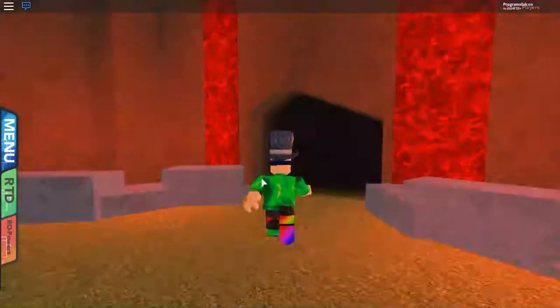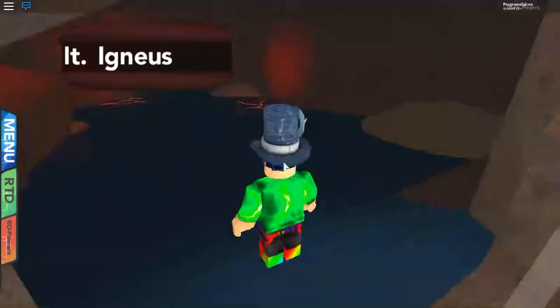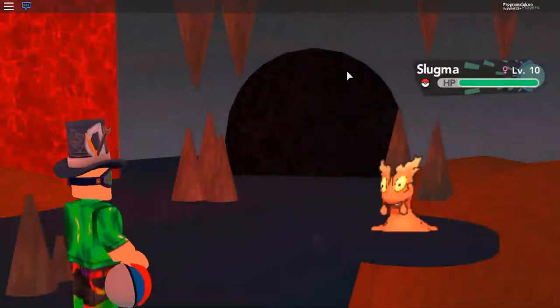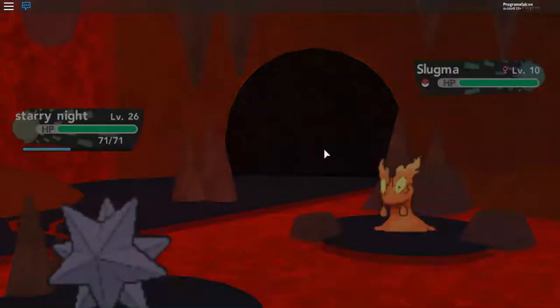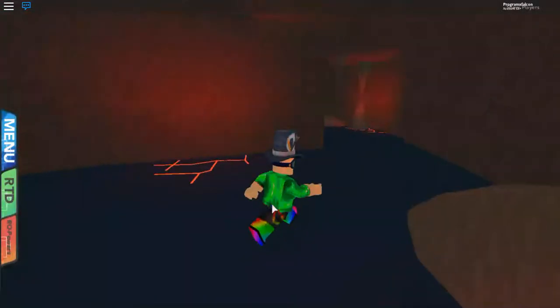You want to come to the Mount Ignis other entrance and run through here. You can also get the Magmarizer here, which means you give Magmar the Magmarizer — which I will show you how to get — any second, if I can just make it through.